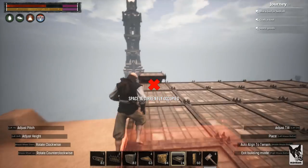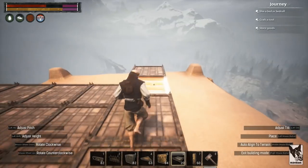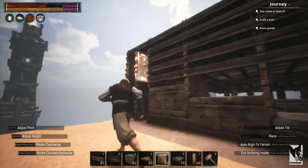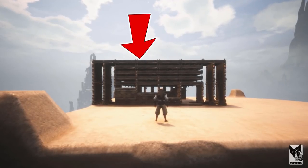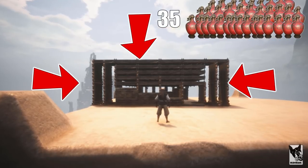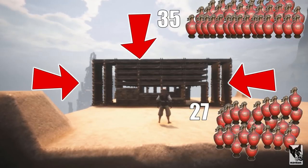If you build the middle wall first, then you won't be able to place the ceiling. Repeat this on the opposite side, then extend the ceiling across the entire structure. Also remember from the first video that you can use fence foundations instead of walls, which offer more protection. So you can have five layers of ceilings and three layers of fence foundations. It'll take 35 explosives to go through the roof and 27 explosives to go through the fence foundations.